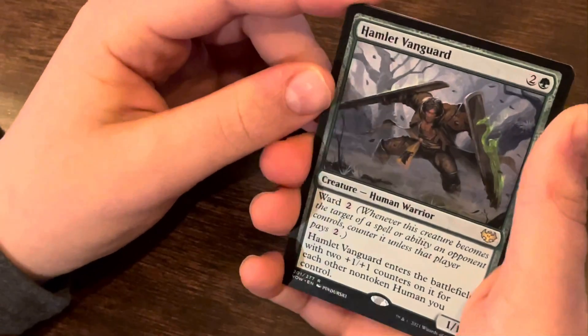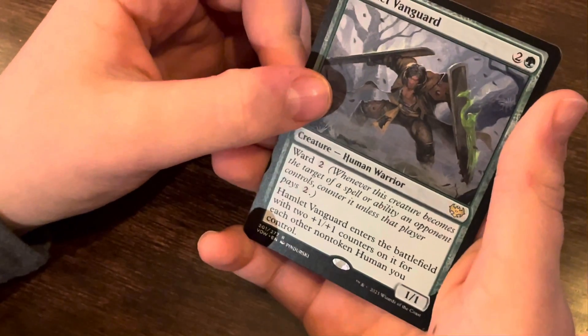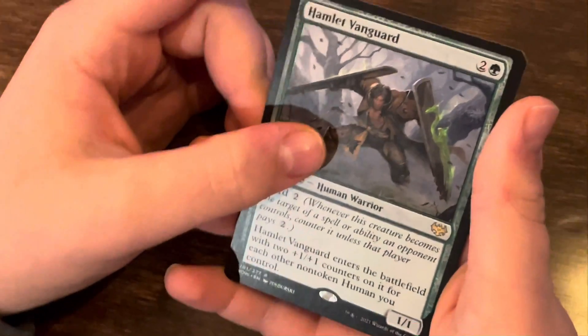Hamlet Vanguard. A rare. Ward 2. This enters the battlefield with 2 plus +1/+1 counters on it for each non-token human you control. 1/1.